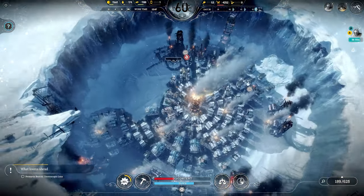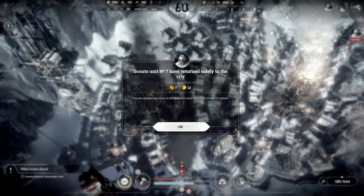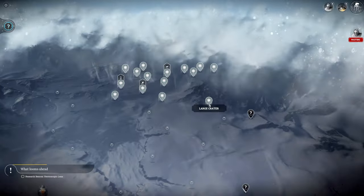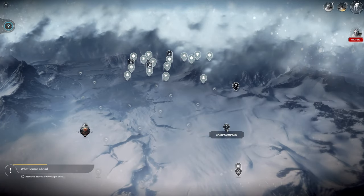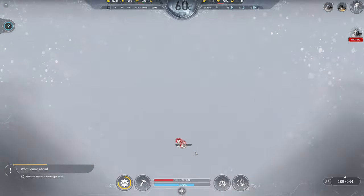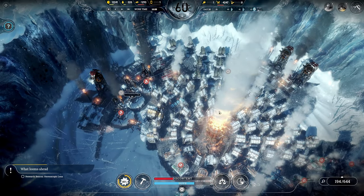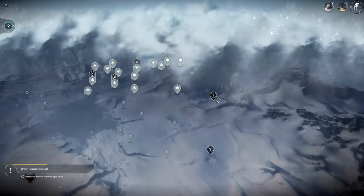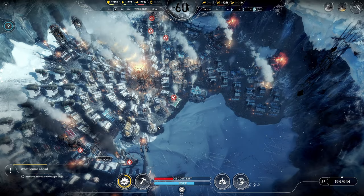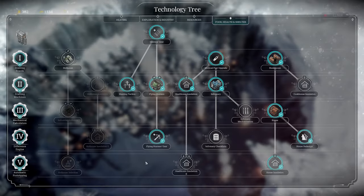There we go — flying hunters gear researched. Our scouts have returned safely to the city, but we did lose our scout team. I don't think they're going to be able to make it to Camp Compass and back before the storm gets them, so I'm just going to disband this last scout team. That was kind of negligent on my part. Okay, so we've saved everyone we're gonna be able to save — 644 brave souls surviving this harsh harsh winter.